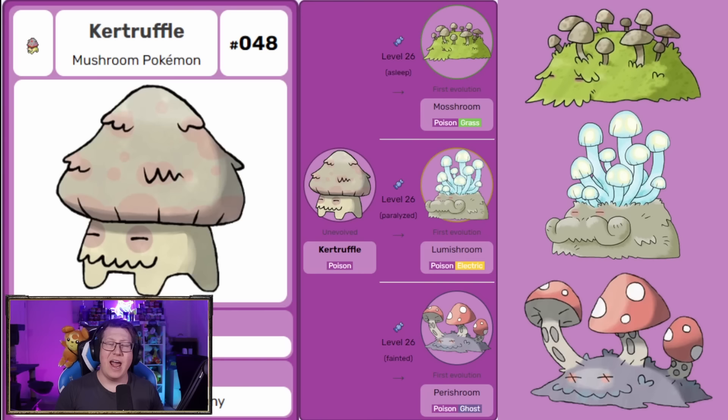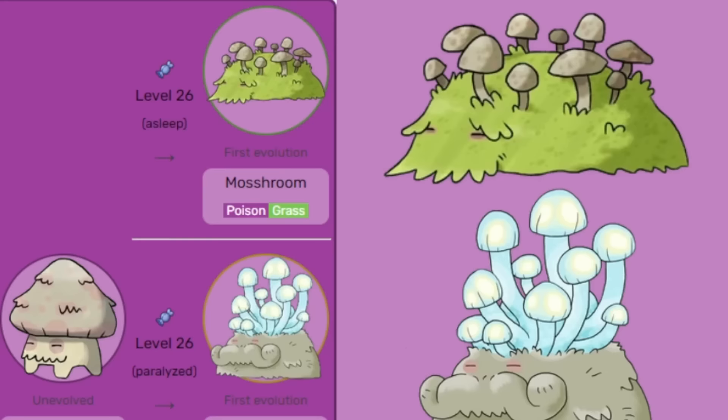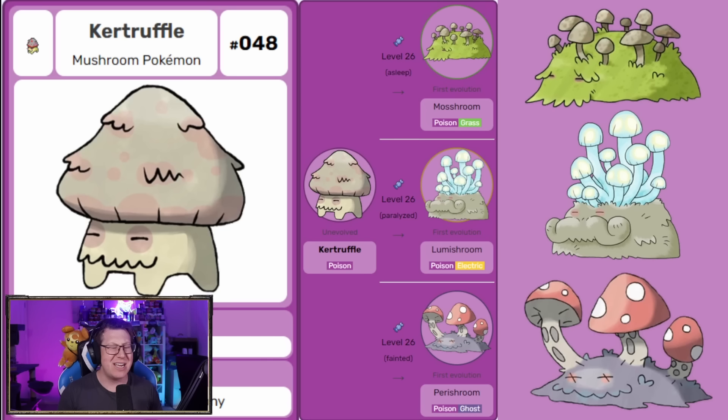We have another three-way split evolution: Catralfa is a pure poison type, but it evolves based on the status condition it has when you evolve it. If it's asleep, paralyzed, or fainted, it determines whether it evolves into Mushroom, Loomishroom, or Perishroom — such a cool way to evolve a Pokemon. I think Loomishroom is probably my favorite; it's got that big mustache, which looks very cool.